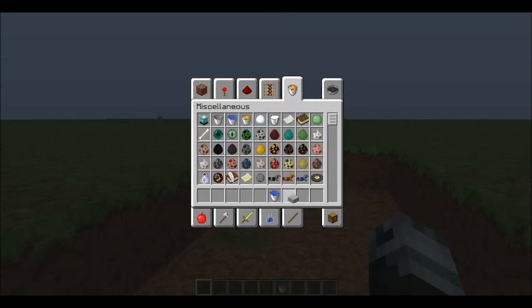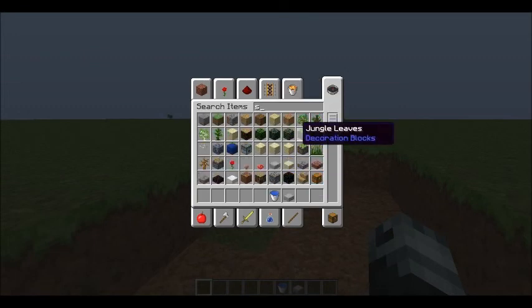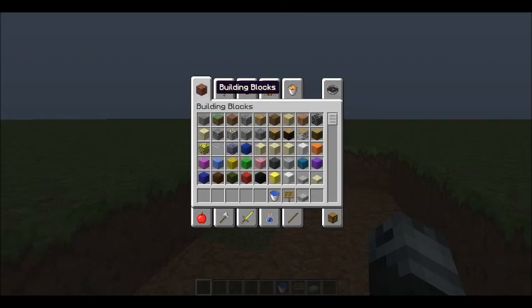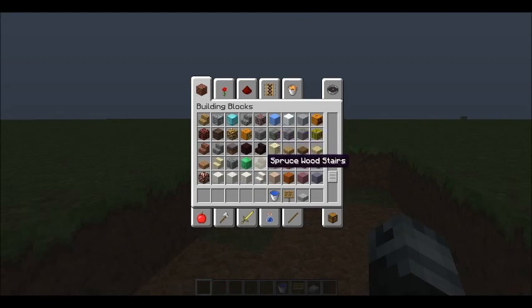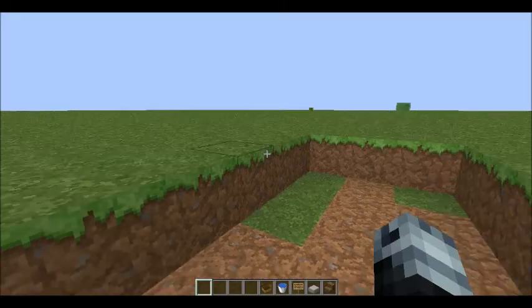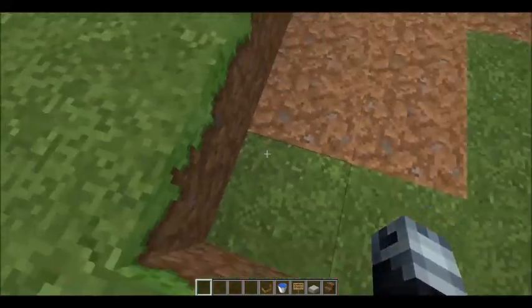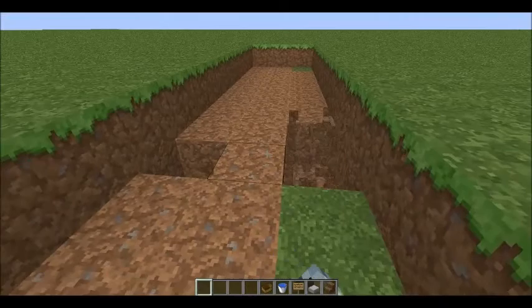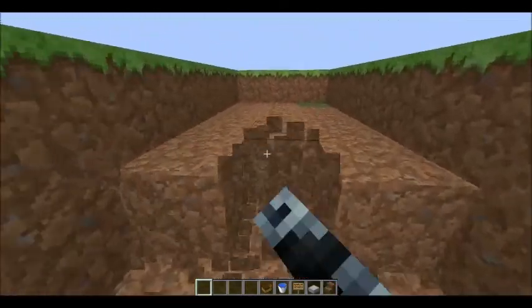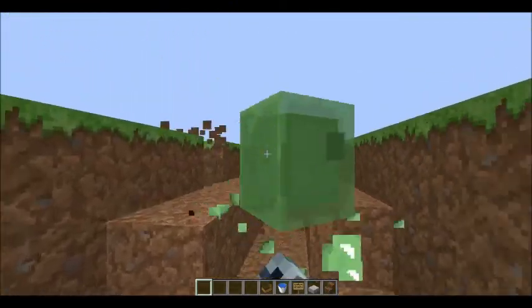So what you're going to need is slabs, signs, and stairs also — it doesn't matter what kind of stairs I don't think — and a boat. And yeah, so if you're trying to make a boat system, this will make you able to travel upstream in it.